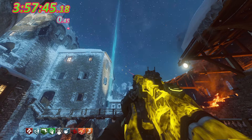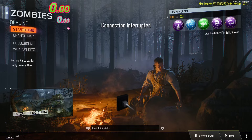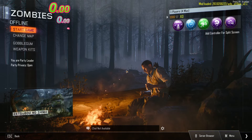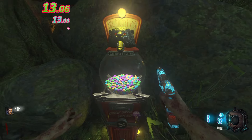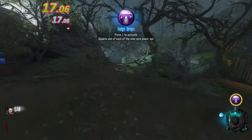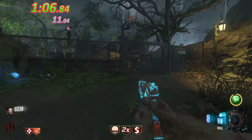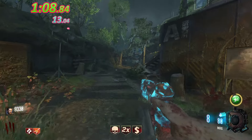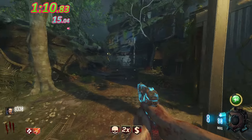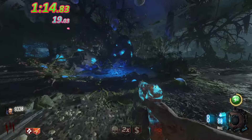Moving on to a map I was not looking forward to doing round 100 on — Zetsubou No Shima. Like always, we reset for Raindrops to get through the first couple of rounds. After getting Shopping Free, I open up all the doors and the entire map, because you need to get set up as quickly as possible before it just becomes too hard. Even in the 20s it's so hard to traverse Zetsubou No Shima.